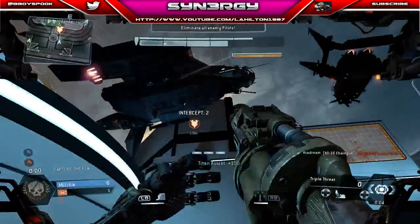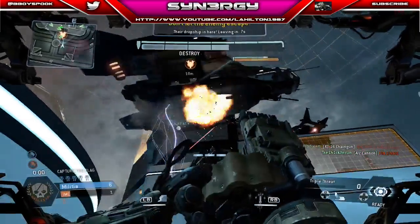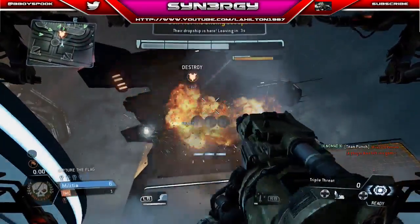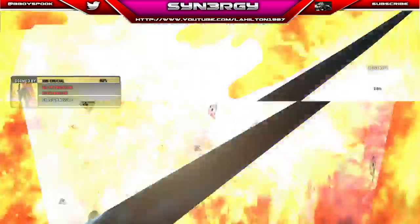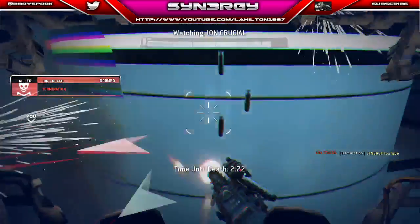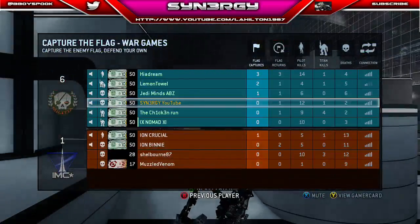I'm just going to triple threat straight over there and see if we can pick up any kills. Higher Dream — Chain Gun — and Auto Titan. Chicken Run picks up an Arc Cannon kill and Nomad Titan punches Muzzle. One of their team has just left the game and forced it to eject. Synergy gets squeezed — determination on Synergy there. See the scores on the scoreboard for you guys. Don't forget to like, comment, subscribe. Peace out.